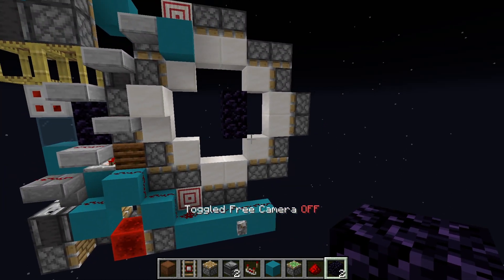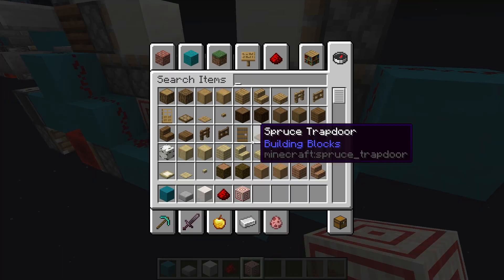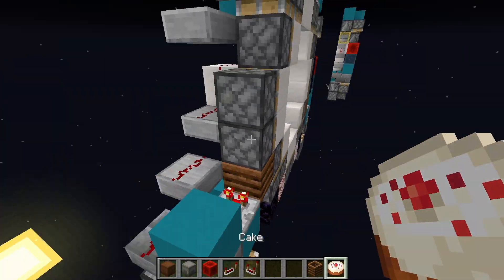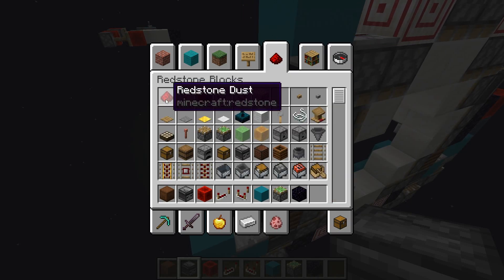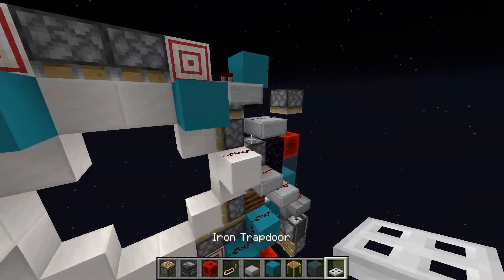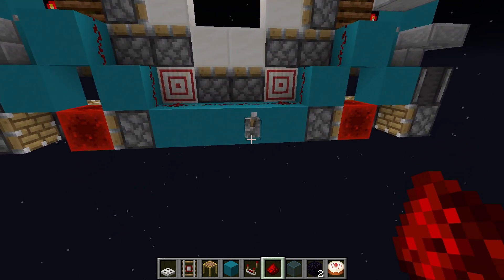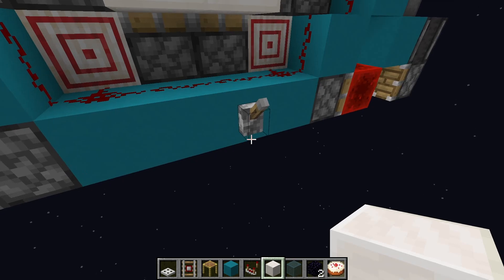Now we just need to copy everything to the right side. So now if you copied everything correctly, this should hopefully work. Now you can just fill in the frame if you want and you've got yourself a working door.